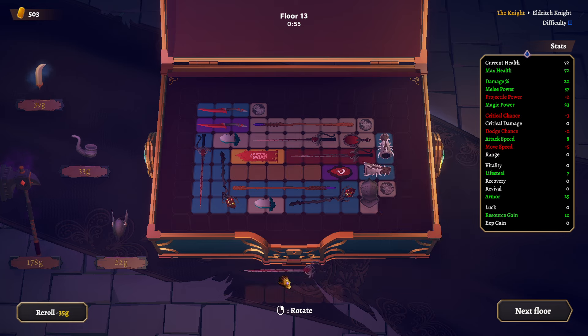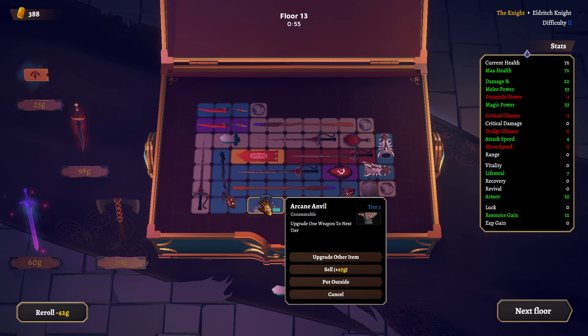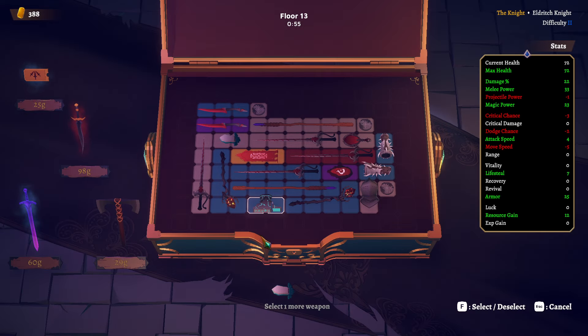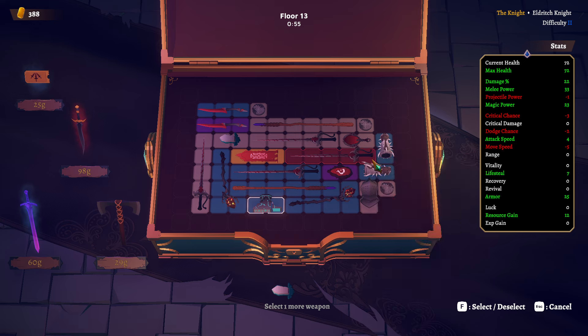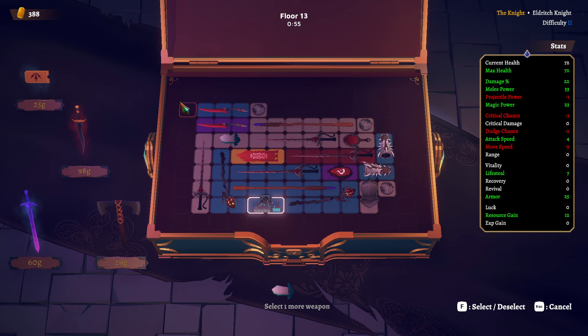Do we want to reroll for something? Yeah, definitely want to do that. And we're going to upgrade — do we just upgrade another one of these, or do we upgrade the magic staff now? Or another dagger? What's the big difference? The damage of course is different.